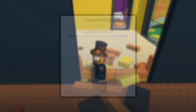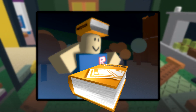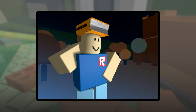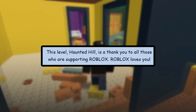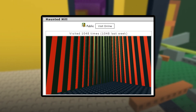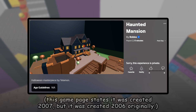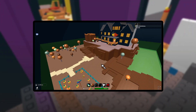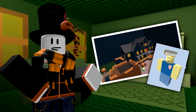Players quickly found an account called Haunted Hill. Nothing seemed apparently strange so far — just a basic avatar using an entirely different book — but the status of the account stated something interesting: "This level, Haunted Hill, is a thank you to all those who were supporting Roblox. Roblox loves you." This was in relation to a game listed on the account's profile, Haunted Hill. The original Haunted Hill was created in 2006 by Shilestsky to celebrate Halloween, and is now known as the iconic retro Roblox Halloween stage. Players headed into the game on the basis of it being attached to this newly added item.